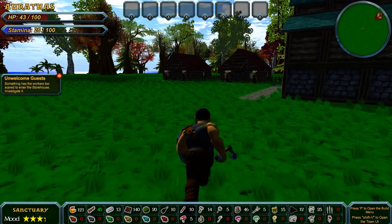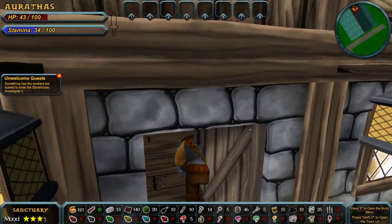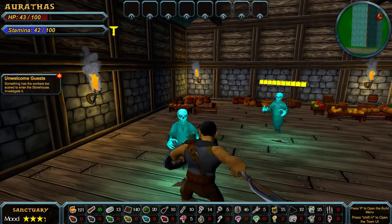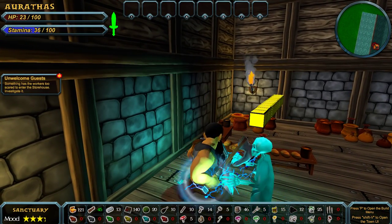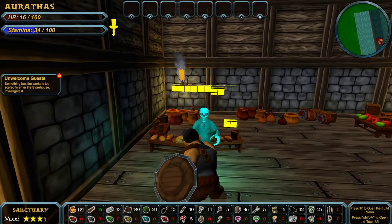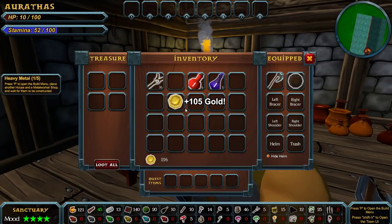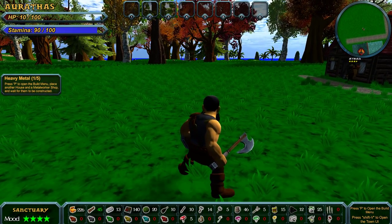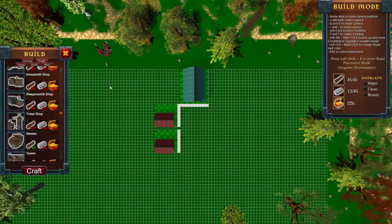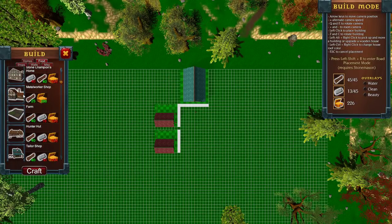Alright, guys — you guys aren't really doing much. I'm gonna die again. My shield did not do a thing to block that. At all. My shield just — no. Not useful. It'd be really cool if I could use a healing potion. Press P to open the build menu. Place another house and a metal worker's shop and wait for them to be constructed. I built the house, but I don't have a metal worker's shop.